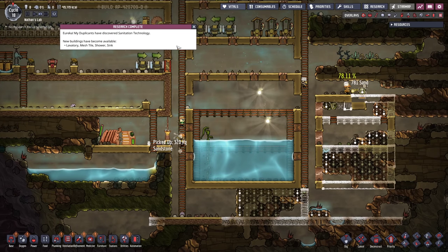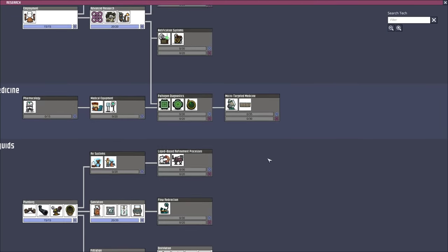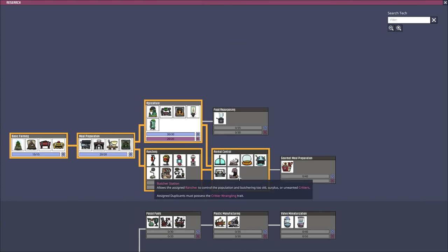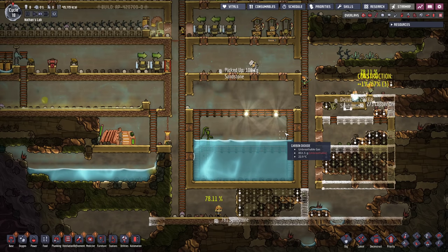Said and done. Laboratory, mesh tile, shower and sink. We're not gonna install any showers, but the laboratories and sinks are definitely gonna be interesting. Now we're gonna try to research the ranching, so it's ready as soon as we gain another skill point with Ari the rancher.